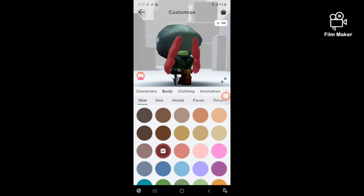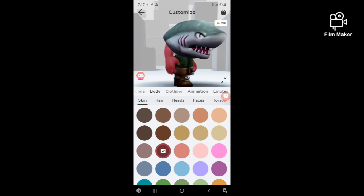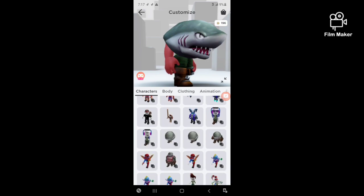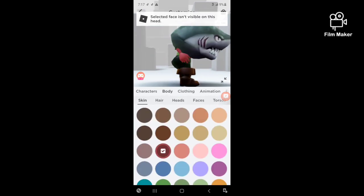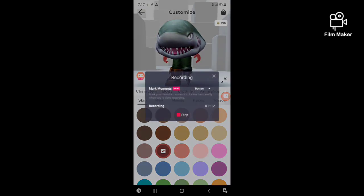And this is how you get small — that's how you do it. You can make it anything you want, but keep the head, the legs, and the torso all the same. That's it, bye!